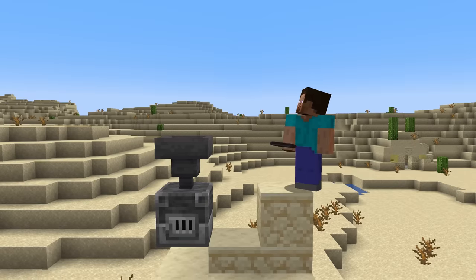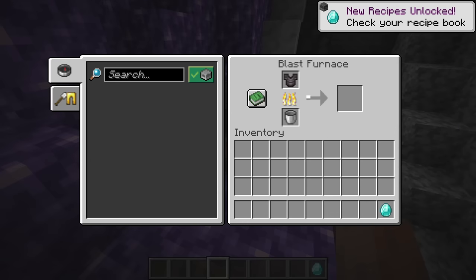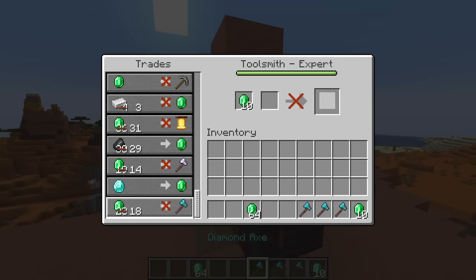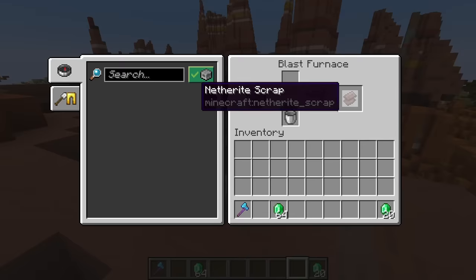Number 23: you can now smelt netherite and diamond armor in a blast furnace. Smelting netherite gives you back a single scrap, which is a frankly atrocious deal. Diamonds are only mildly better, giving you a single diamond for whatever armor you throw into the fire. At first this seems terrible, but it actually means that diamonds are finally farmable — trading with an armorsmith can give you an infinite supply of diamonds using this trick.